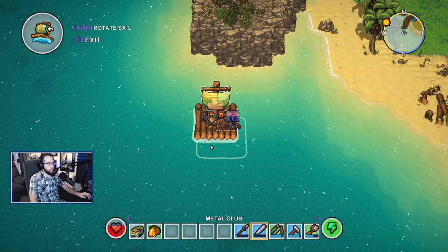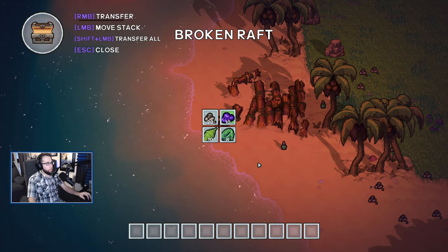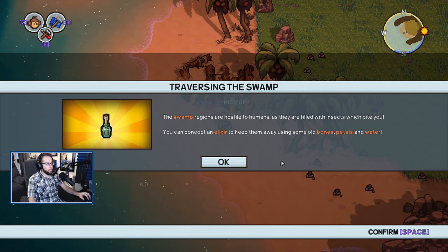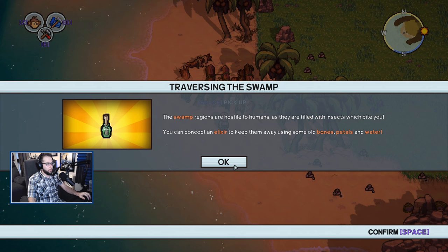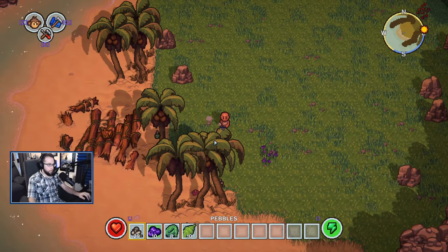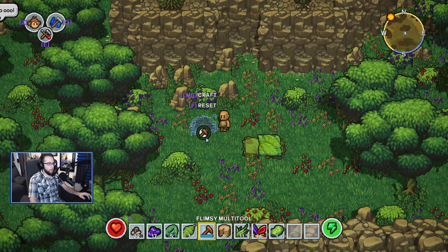We have awoken on the beach, Link's Awakening style, and the very first thing we want to do is primarily try to expand our storage at the bottom because we're going to be quickly filling that up. We're going to gather some basics, but our next goal is to find a monkey and build a chest. After the bed, we're going to need to make a campfire to unlock the storage box, which is currently locked but should spring into action after we build it.